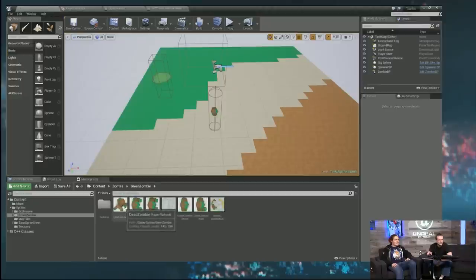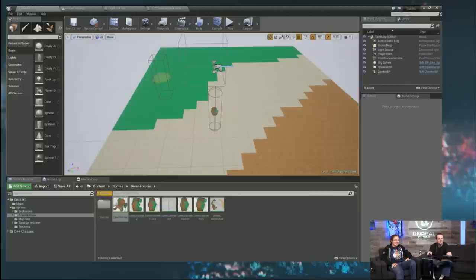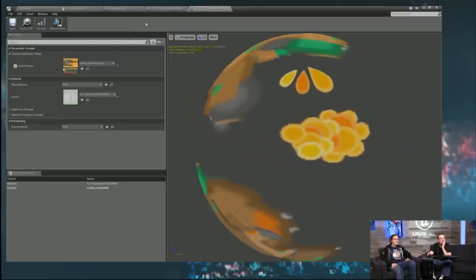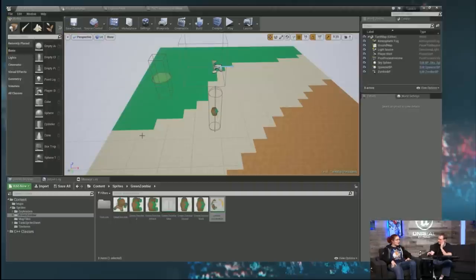We put the explosions and new zombie sprites in, and made a material for the zombie as well. All of these will be available for everybody to download and fiddle around with to make their own zombie face-plant games.